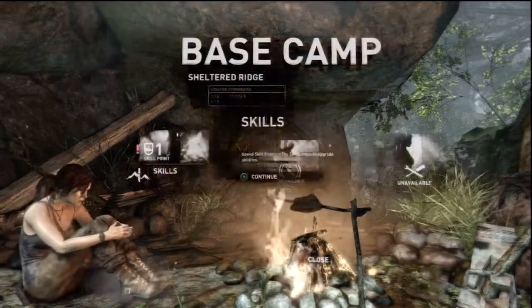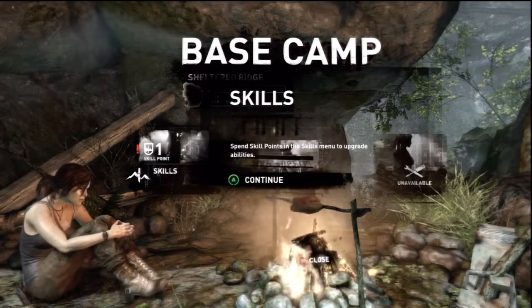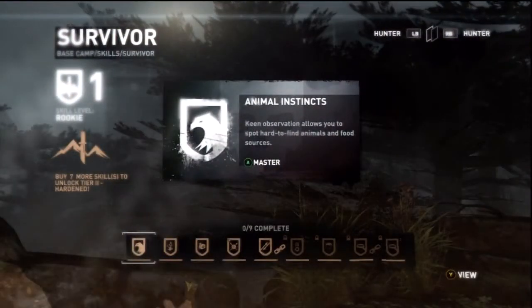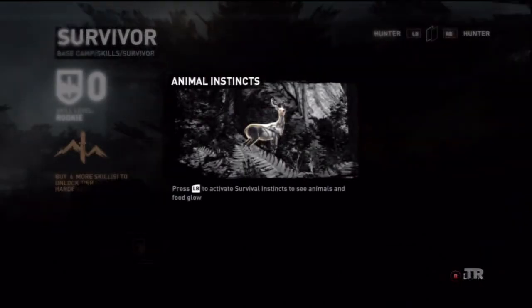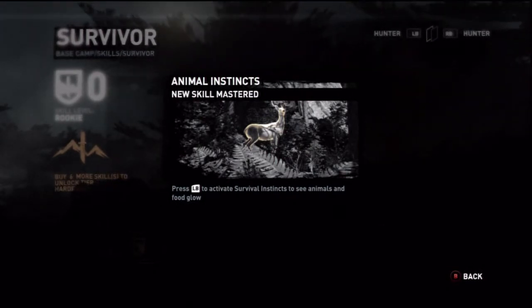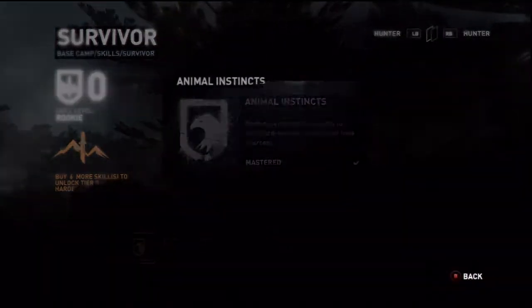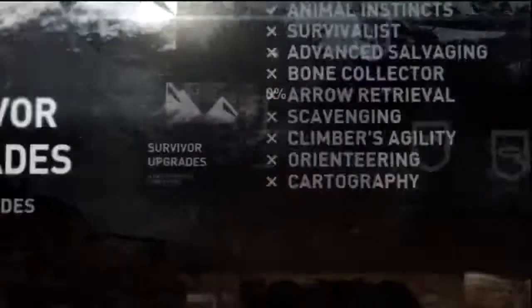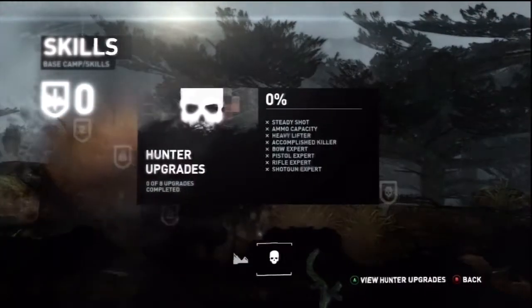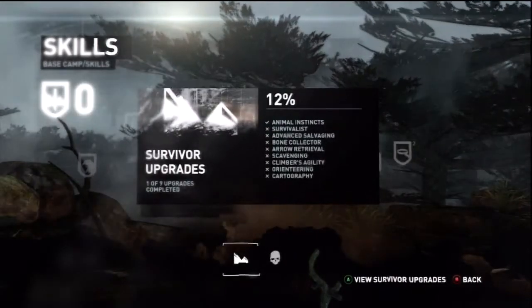Let's cook the deer meat — that's all we got from the deer. Base camp. Okay, let's see our skill points — animals to master. Nice, now I can see animals. We can see our progressions — steady shot upgrade, survival skills, interesting.